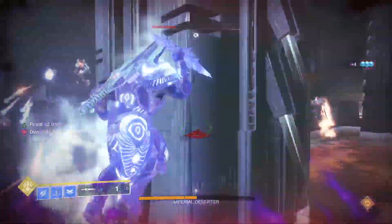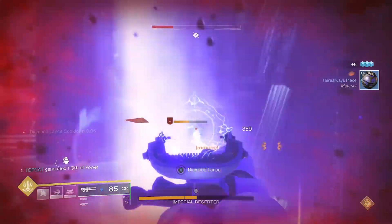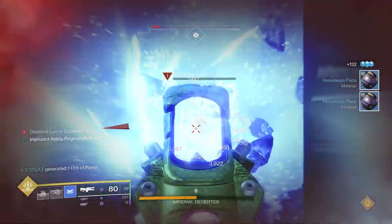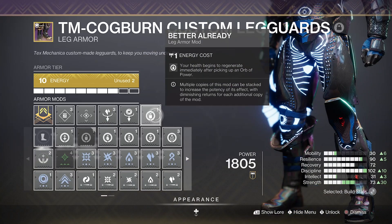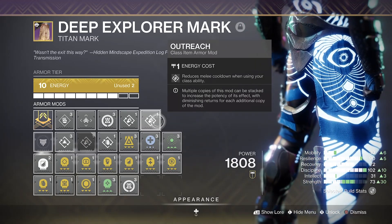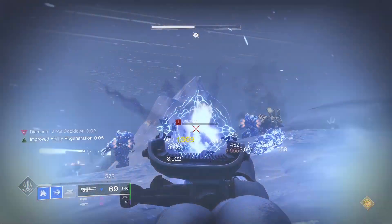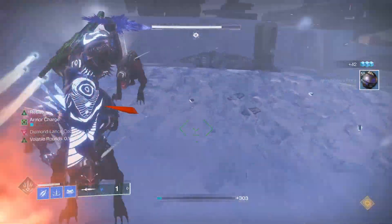We double-stack Emergency Reinforcement for a 15% damage reduction for 9 seconds. This might not sound like a lot, but it stacks with the Whisper of Chains fragment to give us a 40% damage reduction, which is excellent. This buys us enough time to make more ice, recover health, and continue with a 25% damage reduction. I'm also using a solid damage resistance mod — use whatever the encounter calls for. Better Already heals us up nicely and with four ways of making orbs those pickups will be everywhere. Outreach double-stacked reduces our melee cooldown when using our class ability, and Momentum Transfer double-stacked reduces our melee cooldown when dealing grenade damage, helping us shatter-punch more faces.